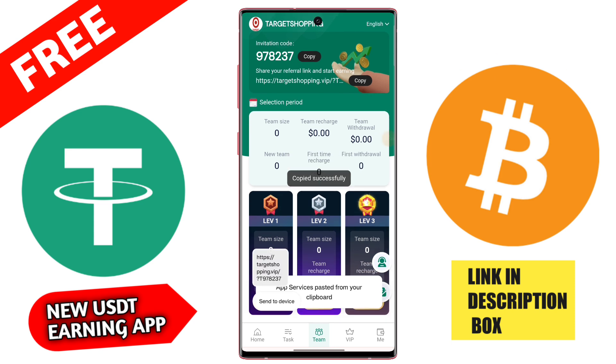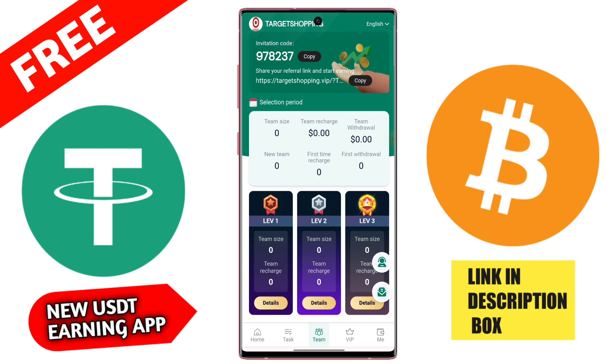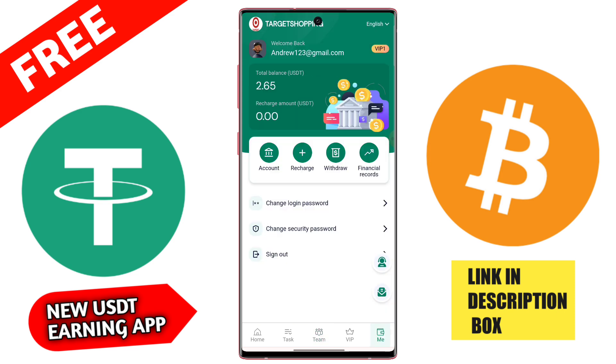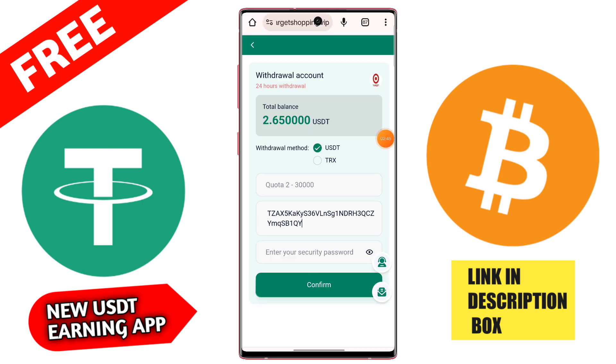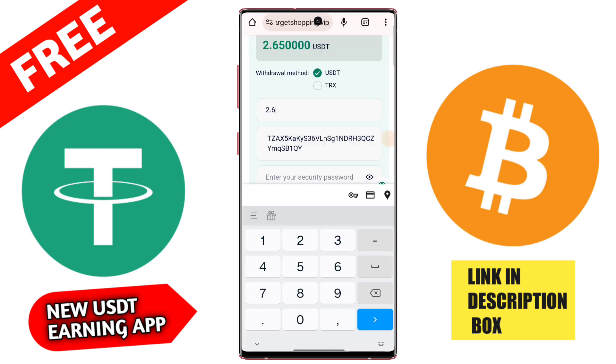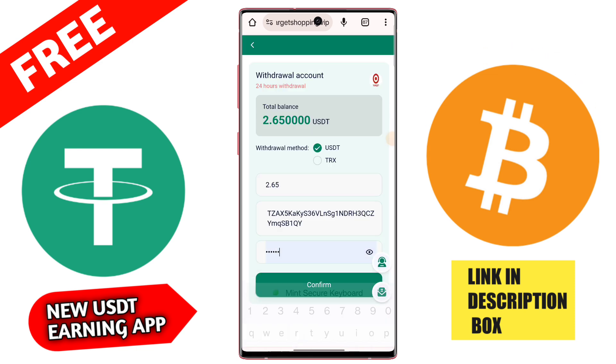For VIP 3 you need 210 USD to unlock it; daily profit is 22 USD and total profit is 3,960 USD. You can also check VIP 4, 5, 6, and 7. The maximum VIP level here is VIP 11. Go back to the home screen and complete 2 daily tasks to earn 3 USD daily from this application.